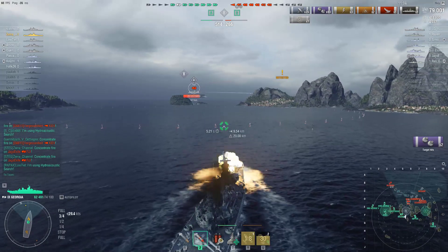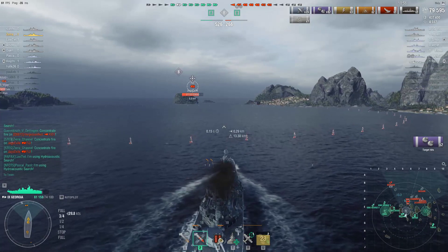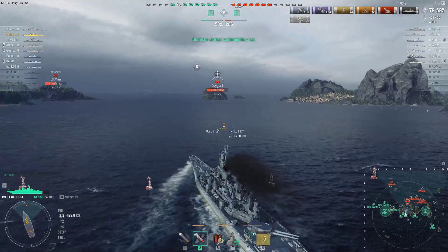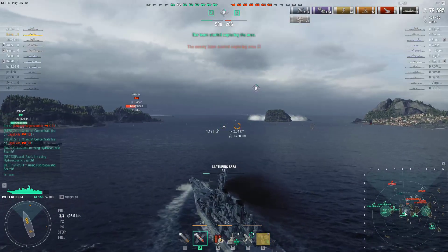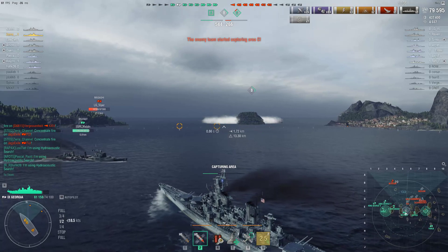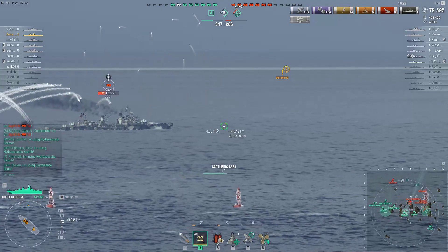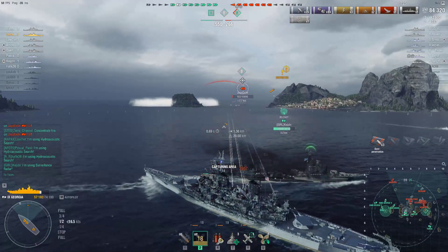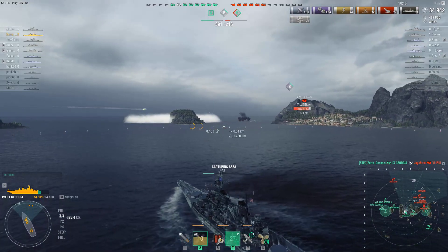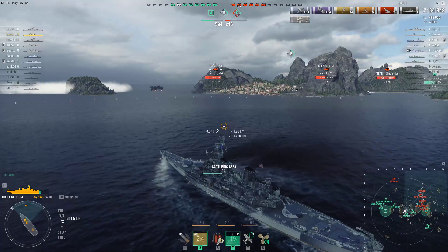You can overmatch all armor, and literally nobody besides Stalingrad and Moskva can stay bow-on to you. The secondary build means you cannot angle enemies easily. The Fiji went behind the island - good for him - but remember we have a Belfast around so he cannot stay in smoke forever. Musashi is very far away. With Georgia, I'm capping right now while Musashi stays 20+ kilometers from the battle. Belfast got three overpens and the fourth shell killed him - that's the beauty of this ship.